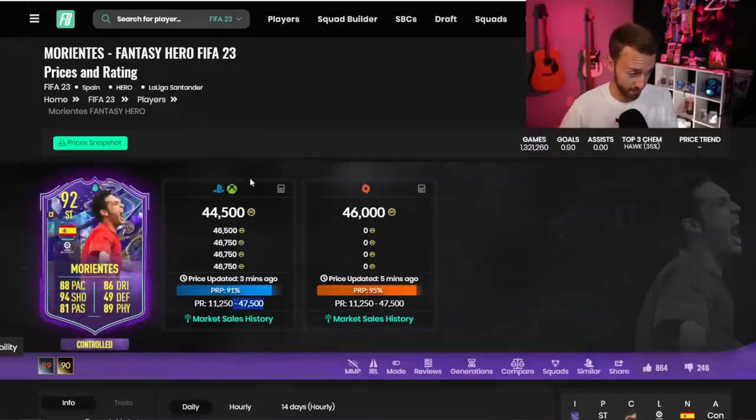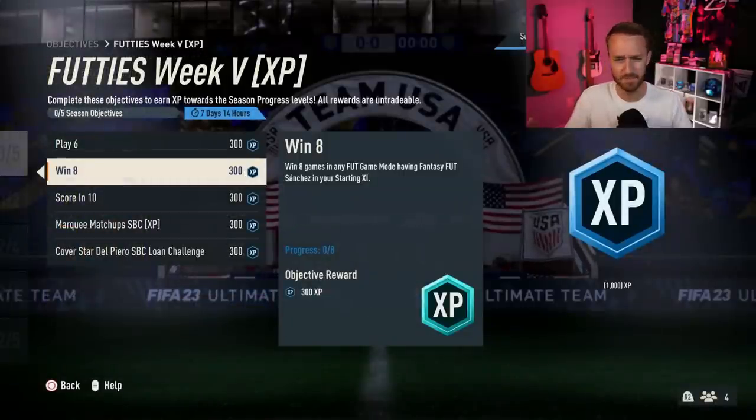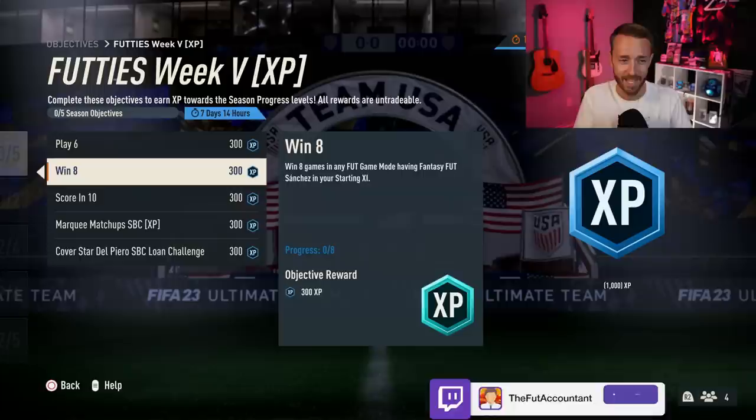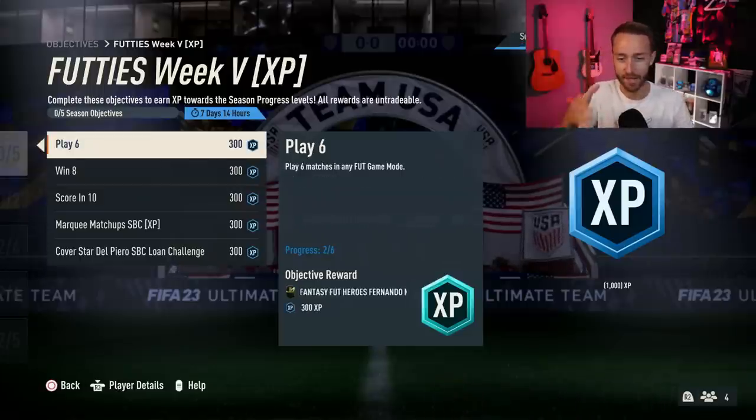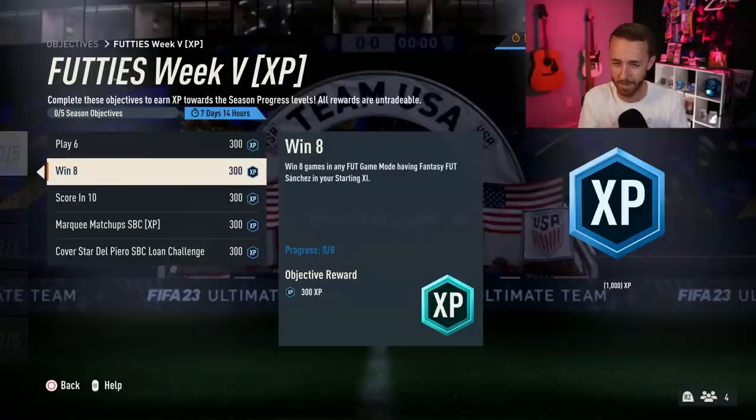Morientes is almost max price at 47k. You don't have to buy the card — you can get it for free — but that's a simple labeling mistake from EA. The Alexis Sanchez card went from 35,000 coins to extinct at 75k. Once people realized what happened, he started dropping back down, almost under 40,000 coins. It's absolutely crazy that this kind of mistake happened, and it makes you ask whether these things happen on purpose.